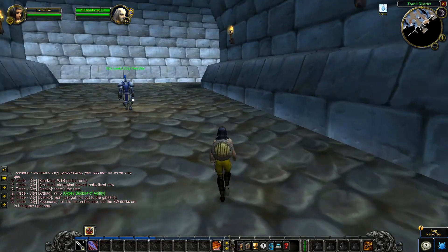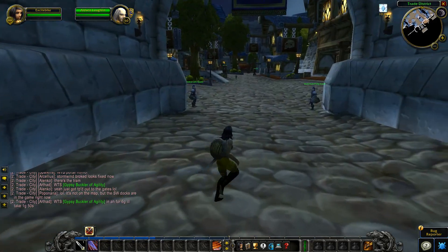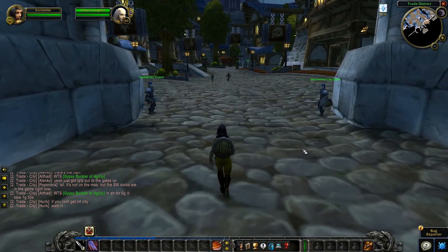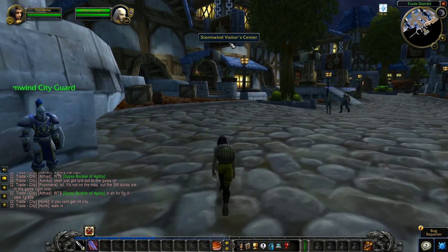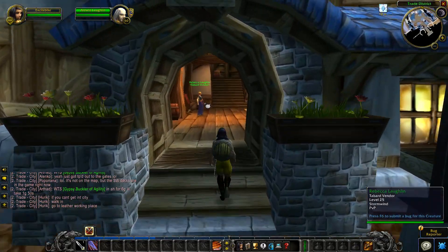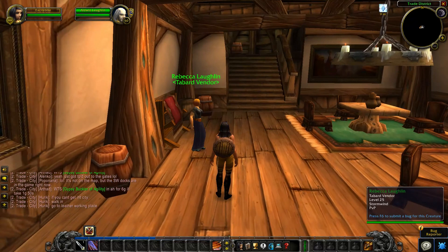If you want to buy a guild tabard in Stormwind, go inside Stormwind from the Valley of Heroes, turn left, and enter the Stormwind Visitor Center. Talk to Rebecca Leflin, the tabard vendor.